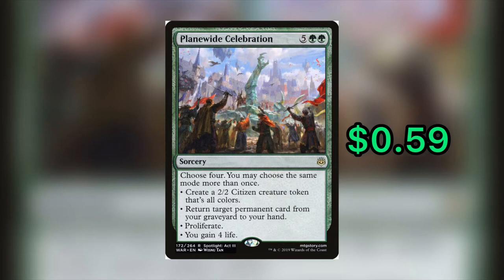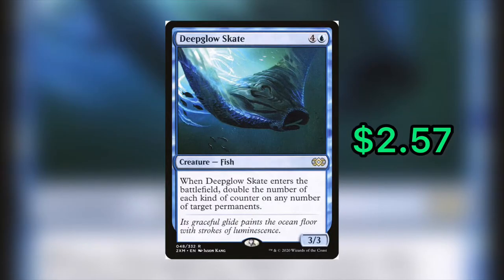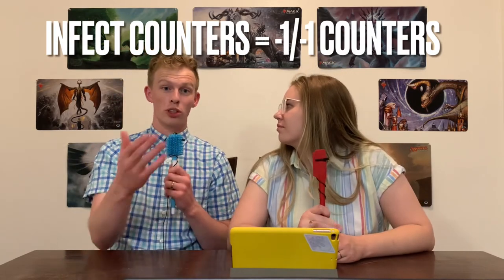The mode we're looking for is the third one — Proliferate — so it allows you to proliferate four times. Deep Glow Skate is a five-mana creature, four and a blue, and it reads: when Deep Glow Skate enters the battlefield, double the number of each kind of counter on any number of target permanents. It's a 3/3. Any number of target permanents — not just your creatures. It can be your Planeswalkers, your lands, or even target opponents' infect counters, which will double those minus one/minus one counters as well.